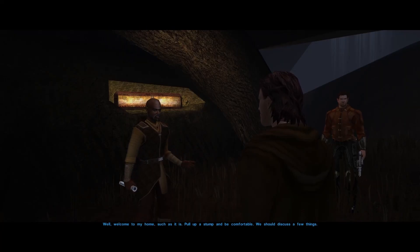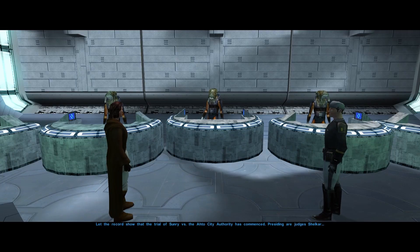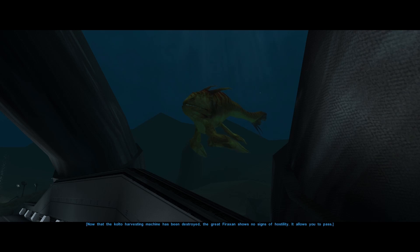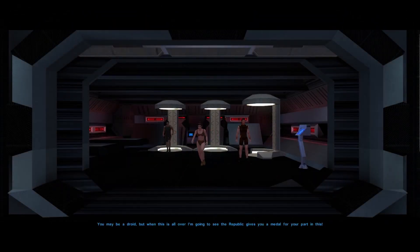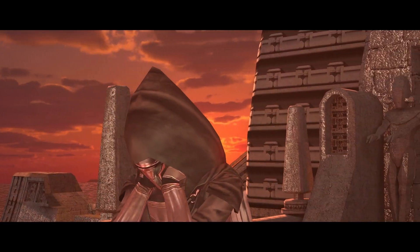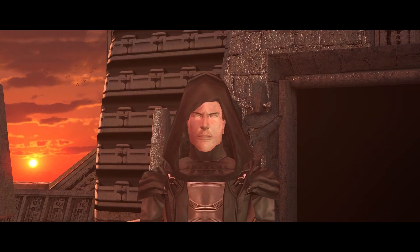On Kashyyyk, they join up with an old hermit named Jolee Bindo, locate the star map in the depths of the jungle, and help free the local Wookiee population from corporate slavers. On Manaan, they interact with the neutral Selkath people and eventually travel underwater to reach the star map, where Republic Kolto Mining had awoken a giant sea monster. Upon leaving Manaan, the crew gets captured by the Sith warship Leviathan. They almost manage to escape when they come face-to-face with Darth Malak, who reveals that the Republic soldier turned Padawan is, in fact, Darth Revan, who had been captured by the Jedi and had his memory erased.